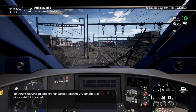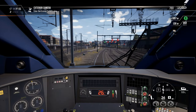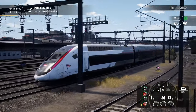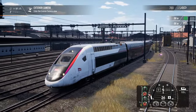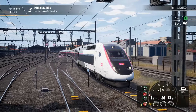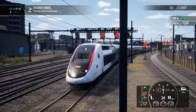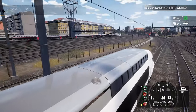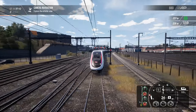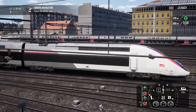Train Sim World 2 allows you to ride and drive from an internal and external viewpoint. Let's take a look now while the train is in motion. Let's get some external views up. Oh, look at this — doesn't that train look nice? It's got nice colours on it, a nice stripe. I like that colour. This is really my first look at this new route add-on. I'm pretty impressed with it so far. I've not messed about with the graphics settings, so I don't know how it's going to look. I know YouTube downscales it a little bit — at the moment it's not looking too bad on my monitor.